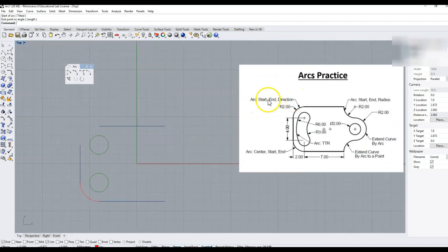This one up here, we're going to use the Start End Direction option — the third one over here. I'm going to click on that. I always follow my command line. It's going to ask me for the start of the arc, then the end of the arc. At this point we can pull the arc out to any radius. But if I hold the Shift key down and pull straight up, I get a nice 90-degree arc, and then I'll click. And I've got the Start End Direction arc.